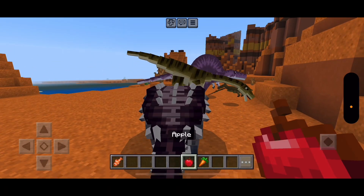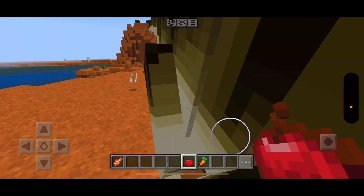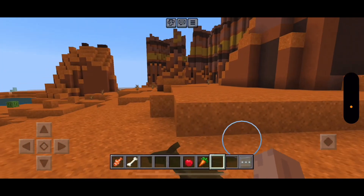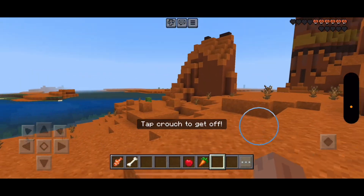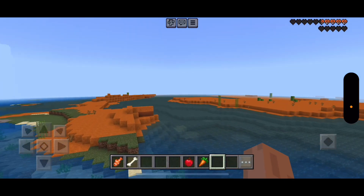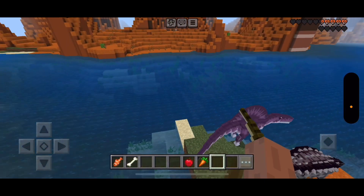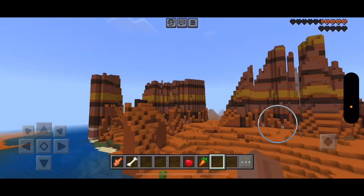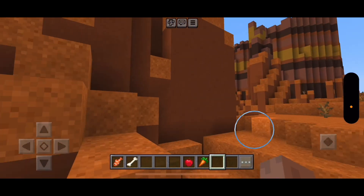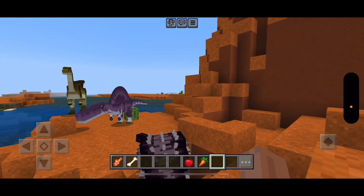A Pterodactyl egg! The Pterodactyl — we need an apple. Tame. And we can ride him. Take off, Pterodactyl! They have that. I tamed them. There we go. That was cool — we were riding on the dinosaur.